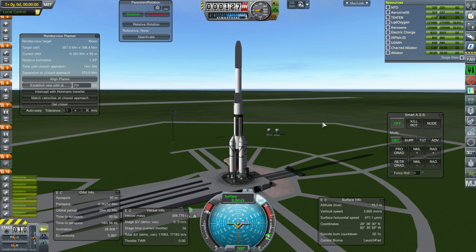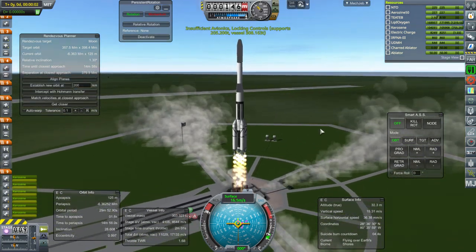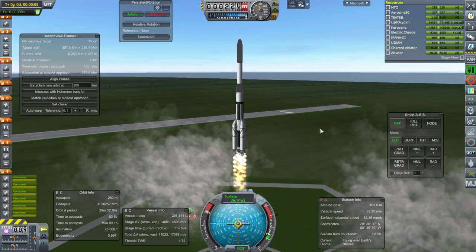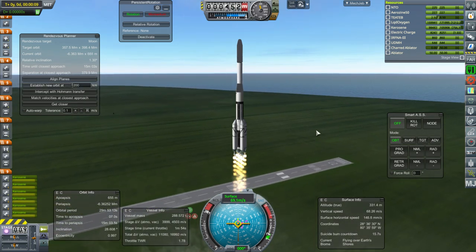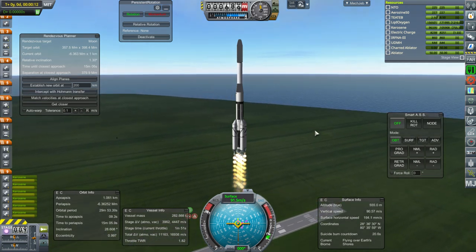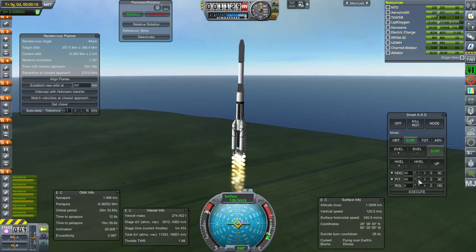Ignition and launch. I keep forgetting the stupid avionics. It used to be that the avionics had a constantly visible warning, so I wouldn't mess that up. But now it's one of the tabs in that window with the tooling and the other things, and I always forget to check it. I wish it was just constantly up like it used to be — it wouldn't show up unless there was a problem.